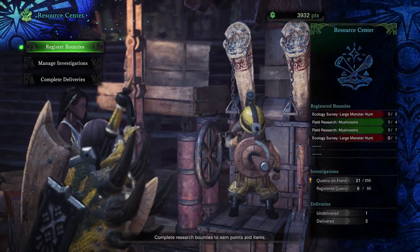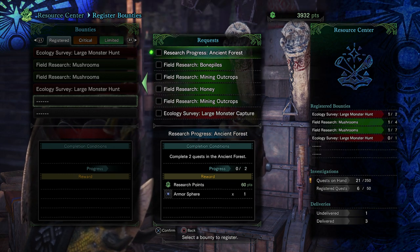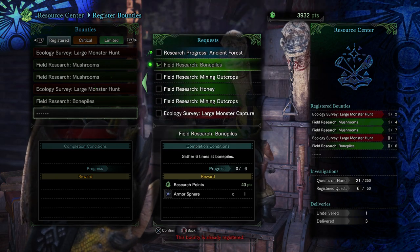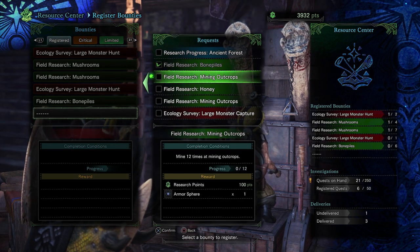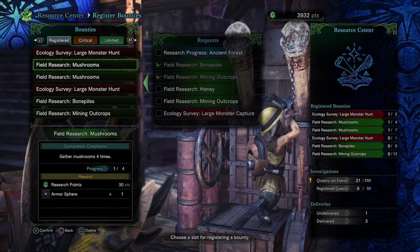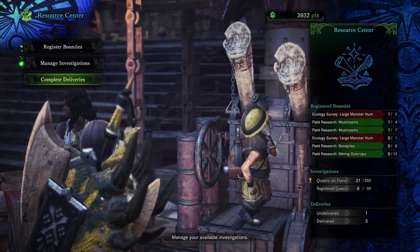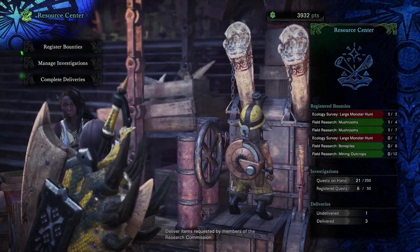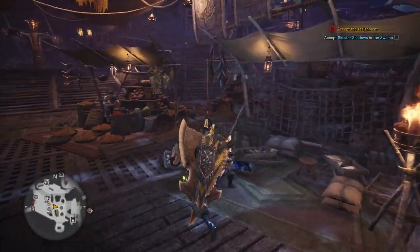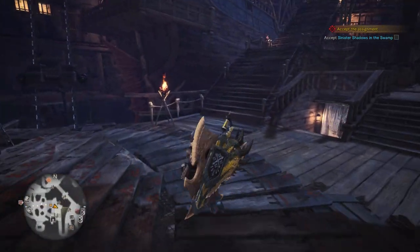Entomology done. Let's get some new bounties in there. Complete two quests in the ancient forest — we'll pass on that. Bone piles — let's get that. And mining outcrops. We got ones for mushrooms too, we've been slacking. And then deliveries, same deal. We'll just do some upgrades to my boots, hopefully, and then we'll be done here.